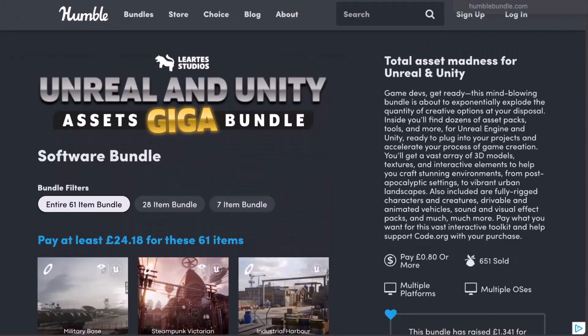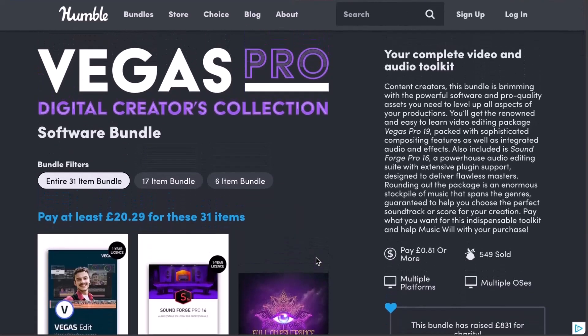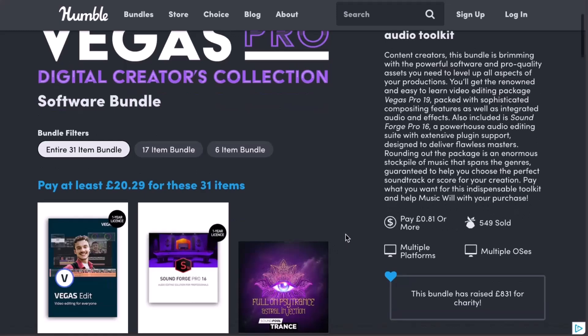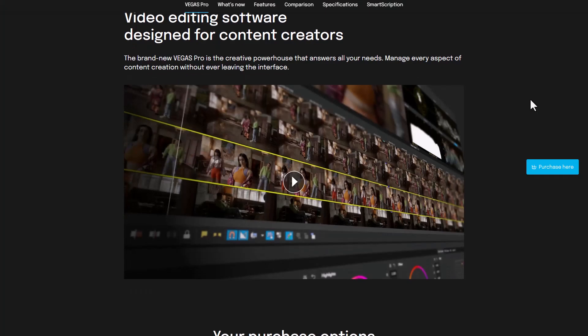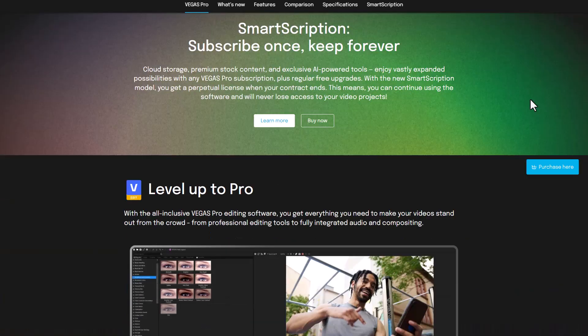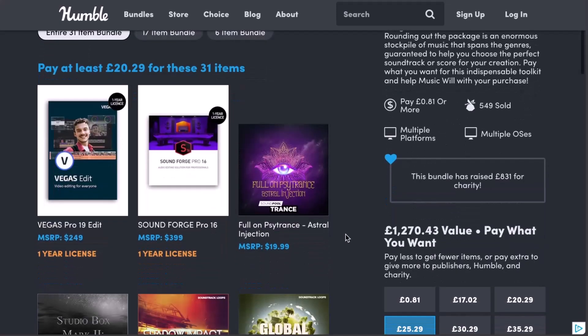Meanwhile, the folks at Humble Bundle within the weekend also published the Vegas Pro Digital Creators Collection, and this is an interesting one for anyone who is into video editing and likes to use Vegas Pro, which is an amazing tool that comes packed with sophisticated compositing features as well as integrated audio and video effects. Also included in this bundle is SoundForge Pro version 16.